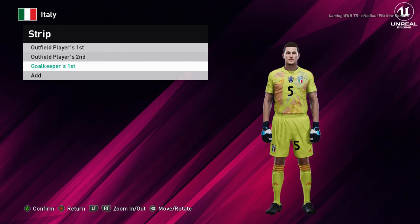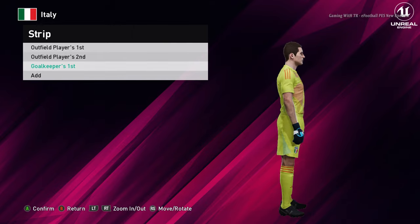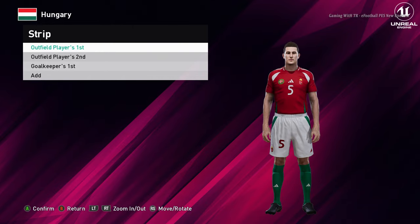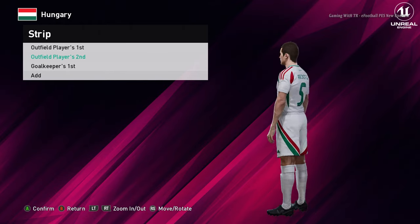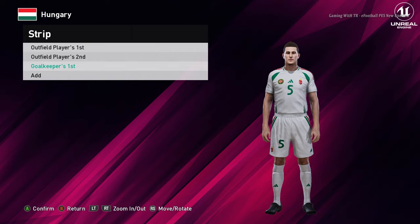And here is the goalkeeper version of Italy. Here is Hungary. This is the home jersey of Hungary. And here is the away one. And here is the goalkeeper version.